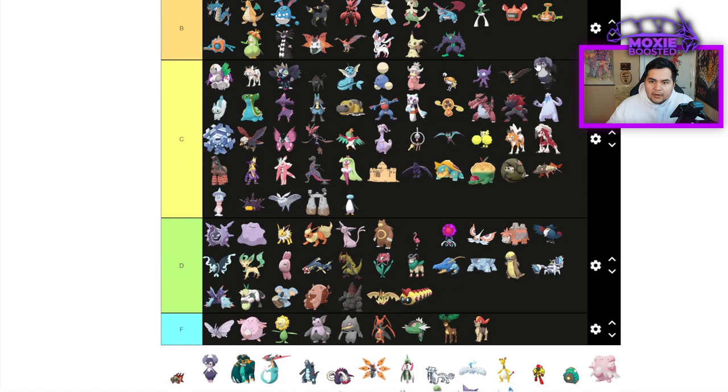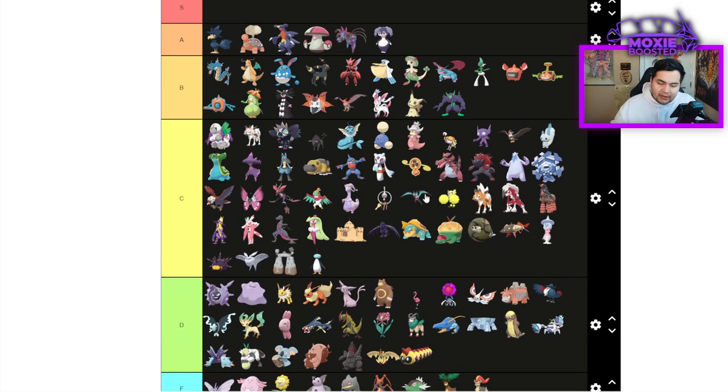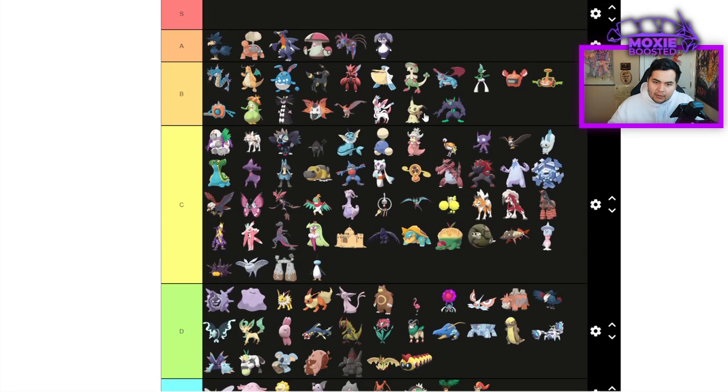A lot of people are going to undervalue Indeedee on their tier list, but being the exclusive Psychic Terrain setter this gen makes it very, very good. We have Pincurchin for Electric Terrain and Arboliva for Grassy Terrain via Seed Sower, but Indeedee being the only super reliable Terrain Setter Follow Me Pokemon, and also getting access to Trick Room, is very good.